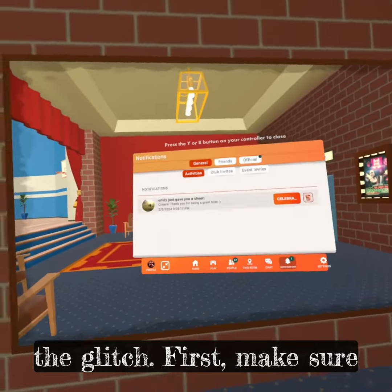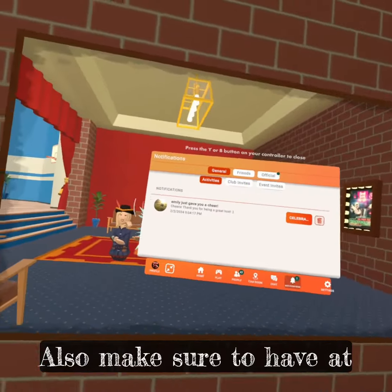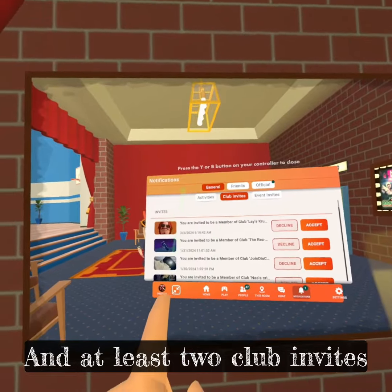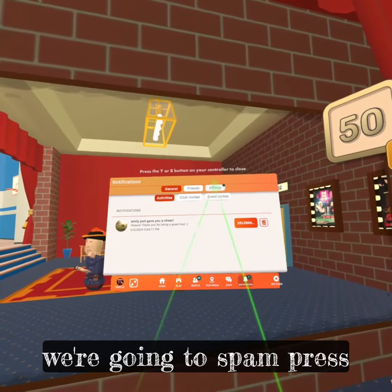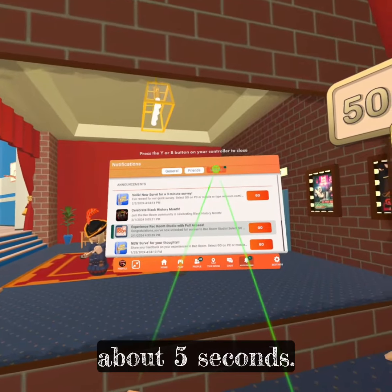Going through the glitch: first, make sure you have no invites open. Also make sure to have at least one chair and at least two club invites pending. Press notifications, then spam press 'official' for about five seconds.